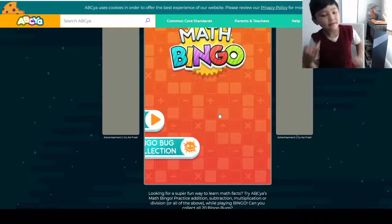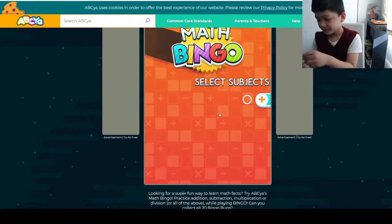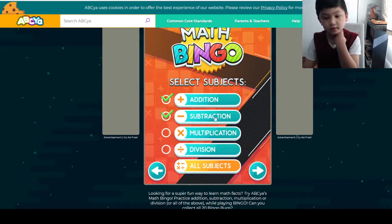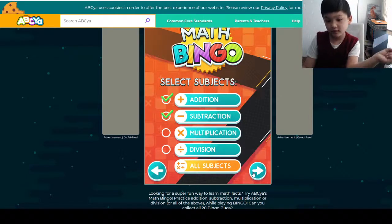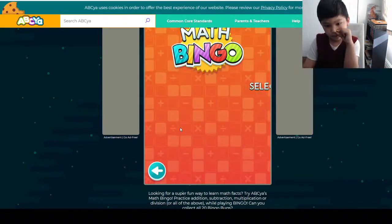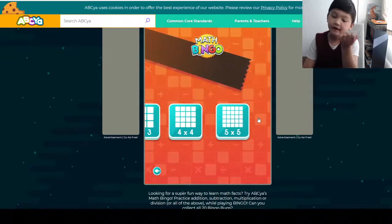All I have to do is make sure, and now let's play. Why not? Let me see why. Addition and subtraction, like always. We're going to do this — that's easy — but we're going to do a 5 by 5.